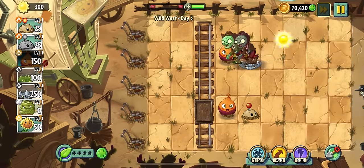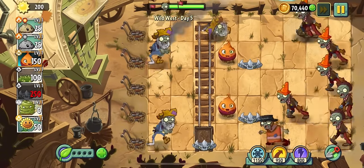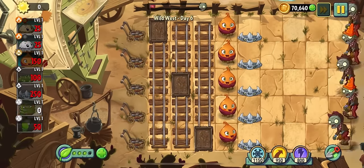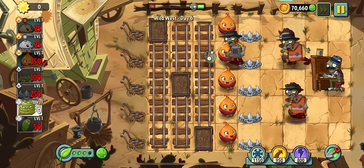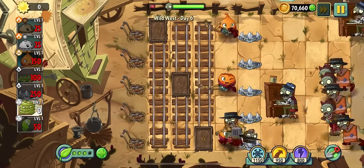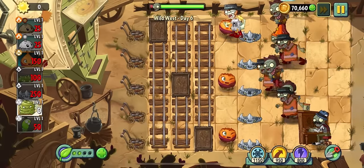Even if the poncho zombie has an iron grate, he can still be one-shot by potato mine, but if he slips by with an iron grate to one of your sweet potatoes he can be a real problem because of his tankiness. Day six is a plan-your-defense level and it's pretty boring, so here's the first root pun: what is a root's favorite topic in math? Square root!